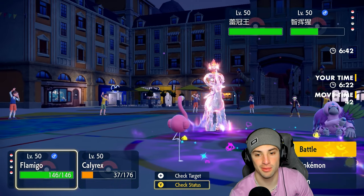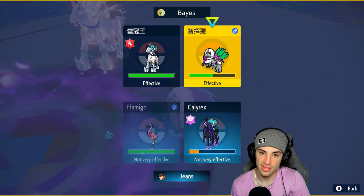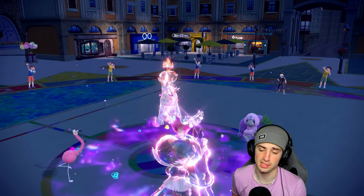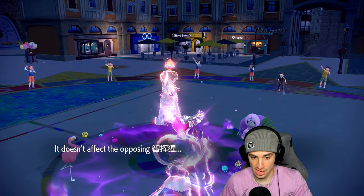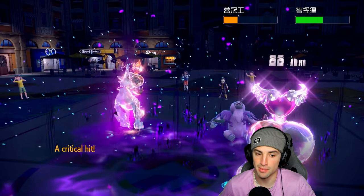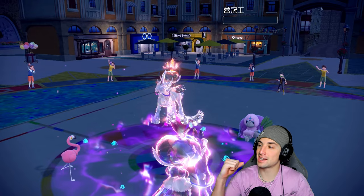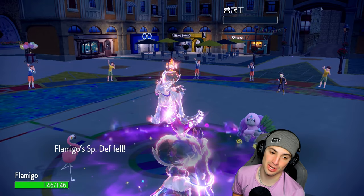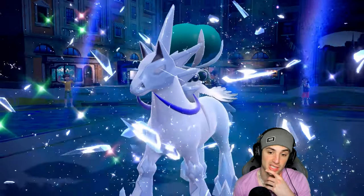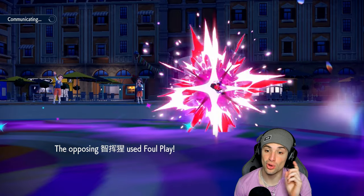With Flamigo in, I could go Wide Guard but I think Close Combat and Astral Barrage together is the play to try to KO Ice Rider Calyrex — and that's exactly what I do. Astral Barrage brings it down into yellow, we get a crit on top of that, and Close Combat should finish it off. Flamigo finally gets into action in match three. We lower our Defense but still have Focus Sash. Trick Room is sealed — no Trick Room from the opponent.